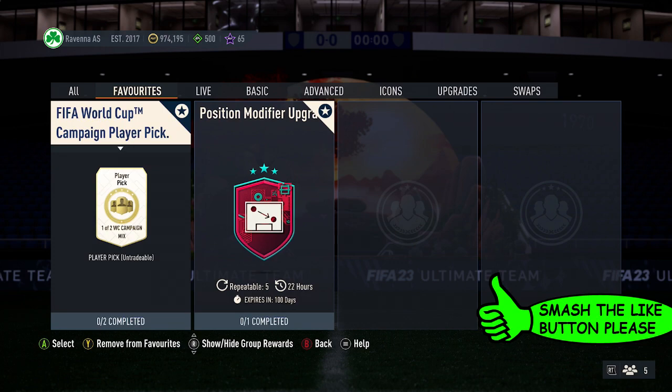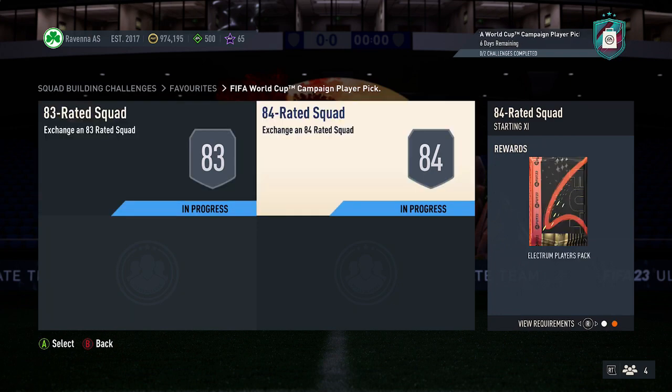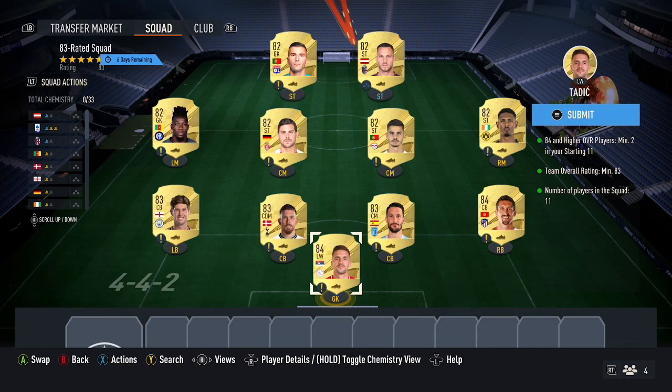At the time of recording, this SBC currently costs 48,000 coins. It requires two squads to get two packs back — a gold pack and also an excellent players pack for the first squad. The rating is 83, but it does require 284+ cards.